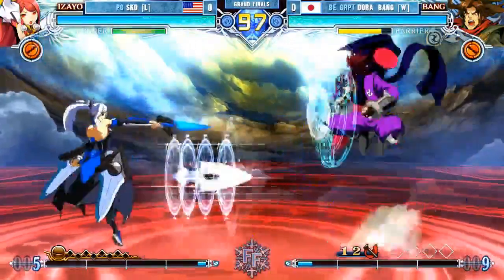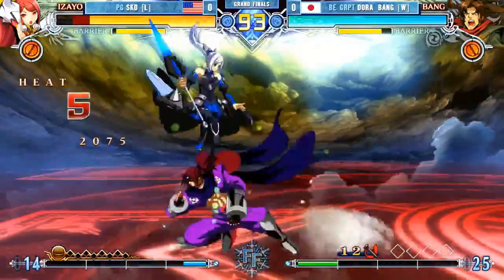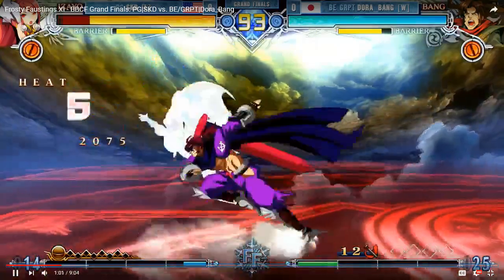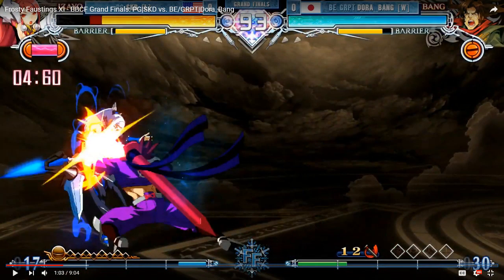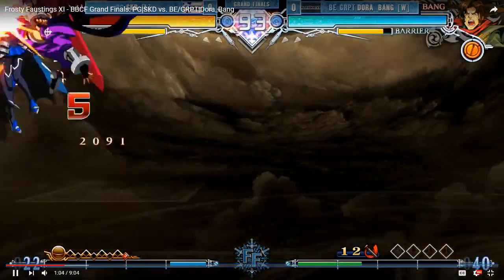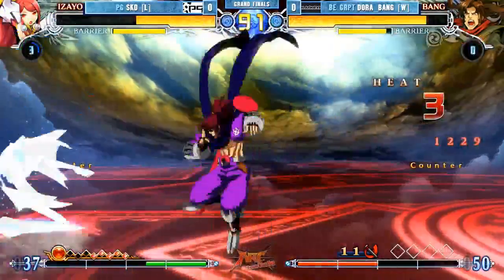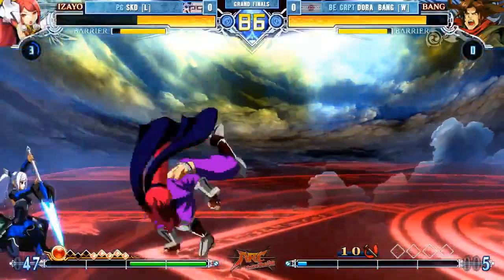I like that round start option — just going for the 2B, kind of showing some aggression. But Dora with the nice block on it, and then opens it up with a 5C, 2B. So that's actually huge. He goes for the aura drive activation, tries to backdash his way out. But because it's not gate art, Dora can actually catch it with the 2B very easily. Drops the combo though, but using the stock respectively. Nice DP — RC on the DP.